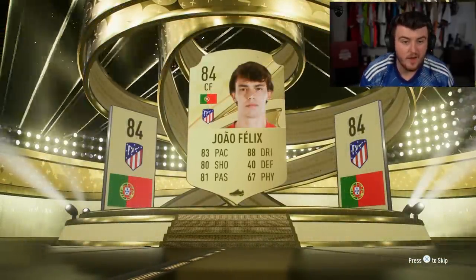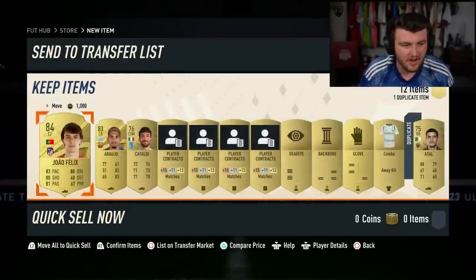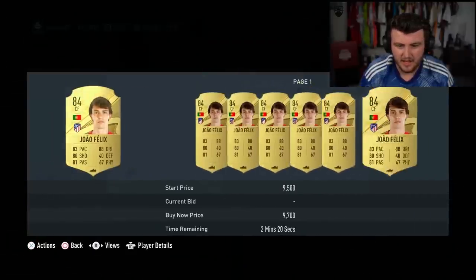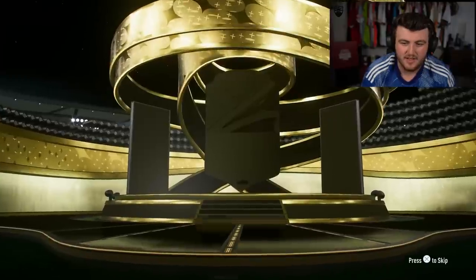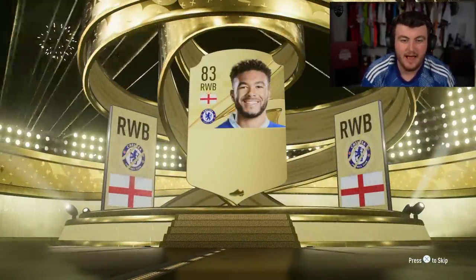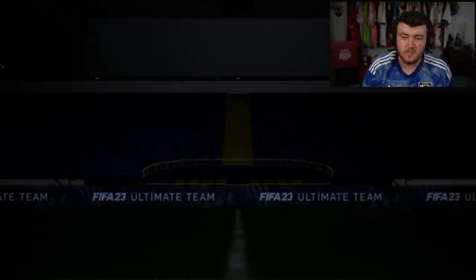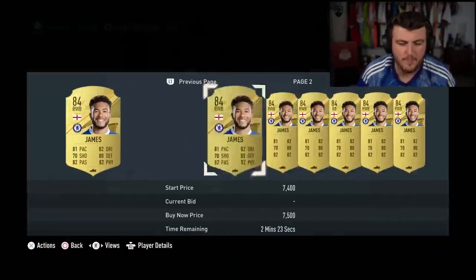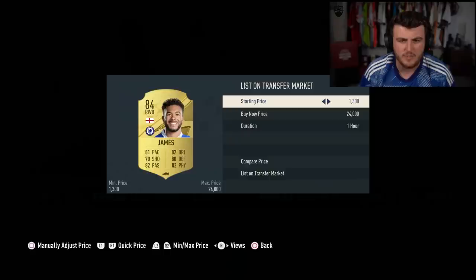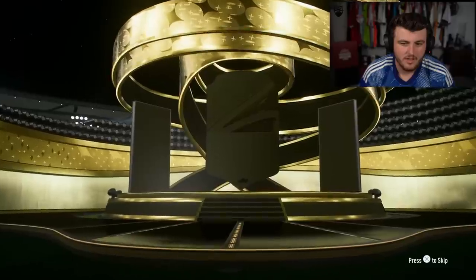I feel like that's pretty good pull. Raucho in the same pack - he's worth like 7k. English right wing-back - Rhys James, that's a good pull. 84 rated, probably one of the best, if not the best, starter Premier League right-back. He's quite expensive but probably one of the better Premier League right-backs in the game.